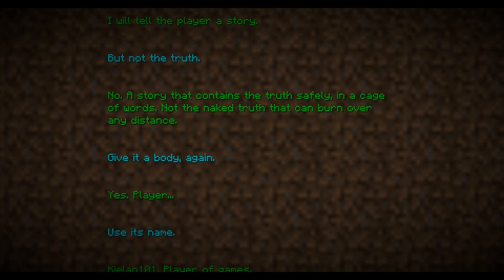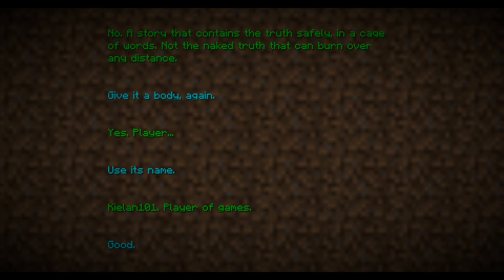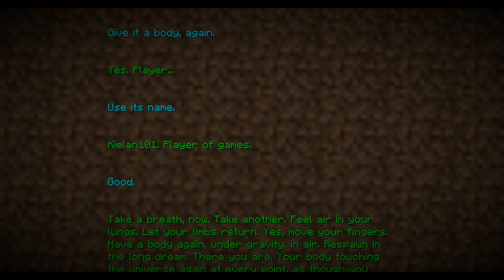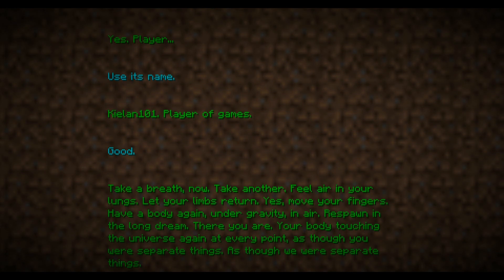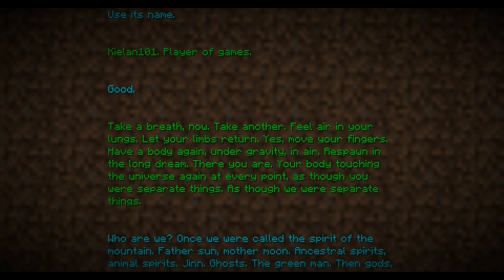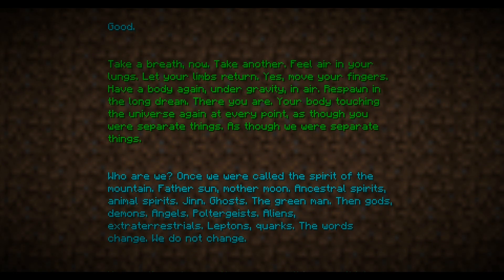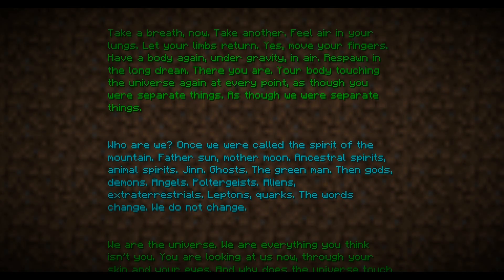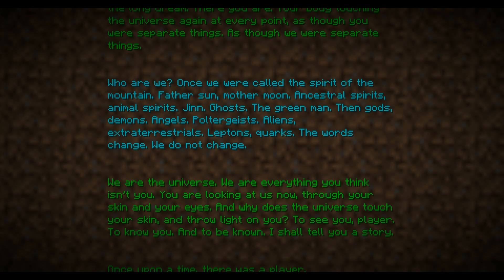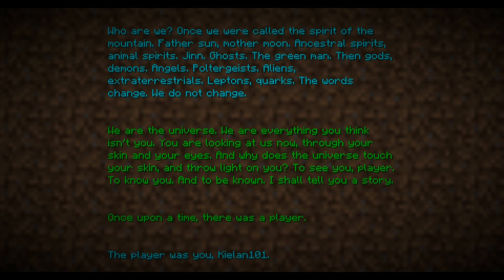Give it a body again. Use its name — Keelan 101, player of games. Take a breath now. Take another. Feel air in your lungs. Move your fingers. Have body again, under gravity, in air. We spawn a long dream. Your body touching the universe again at every point. This sounds like a custom map — like part of a story we've played before. Whose map is it, like Fire and Ice?